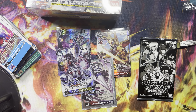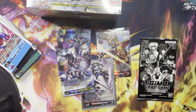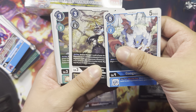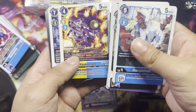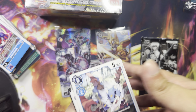Comment down below! Agumon, Misimon, Cherubimon, and Shadow Seraphimon. Alright, last pack — last magic — and then we'll open up the little box promotion. Hopefully it's a secret rare — Gallantmon, Goblimon.